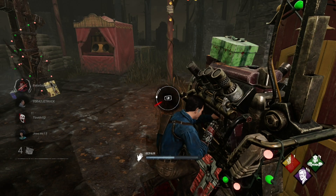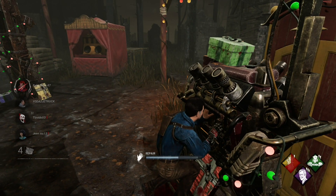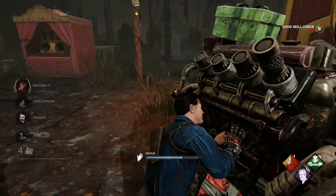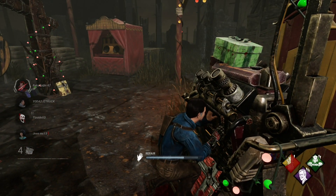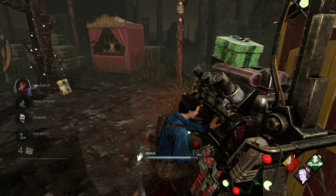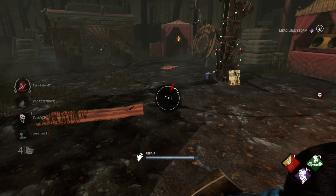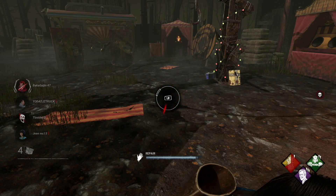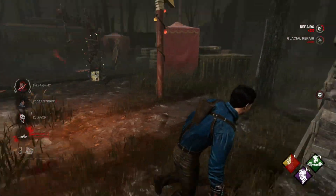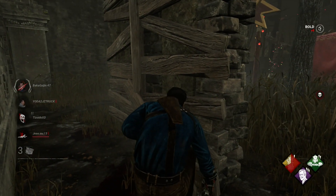Trying to keep a good line of sight down this lane. It would be advantageous if I got fully healed, but we're down to three so one's in chase. Is he coming back this way? The problem with Myers is the really small terror radius, so you've really got to be on guard. I'm watching to make sure I don't get slashed in the back — and I do see movement directly behind me over there. He's going to use that hook right there.